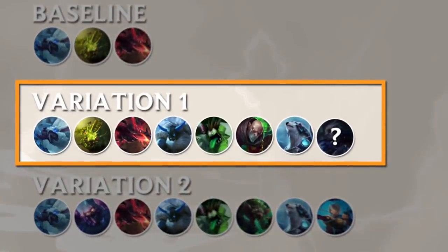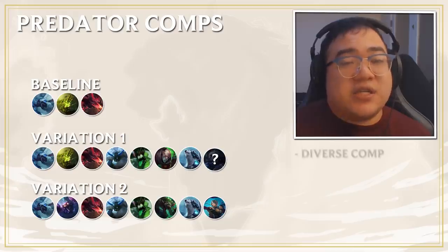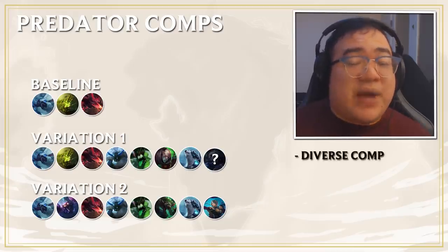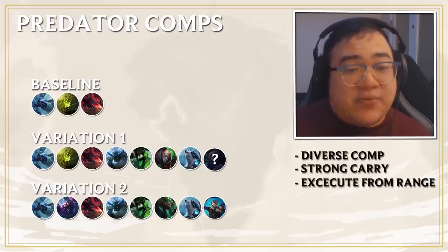The first iteration is the most common, which is Predator, Glacial, Berserker, Poison. This composition is super good. It covers a lot of bases in terms of dealing with magic damage units, has a very strong damage carry, and can execute from pretty much any range.